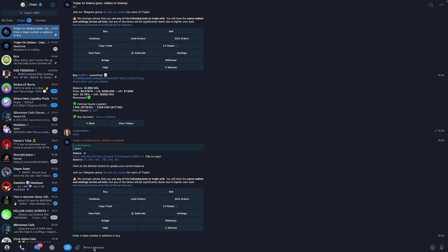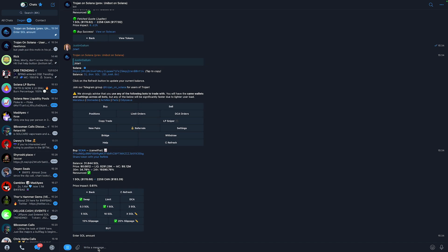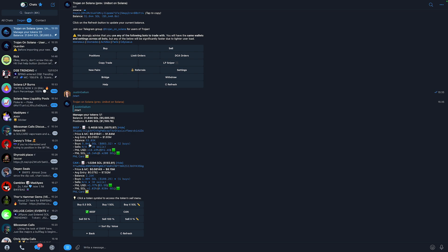To summarize the buying process: click Start, click Buy, paste the contract address, then type in how much Solana you want to buy — one, ten, whatever — and it will automatically buy that coin for you. You can then click Start, click Positions, and it will show you all the positions you currently have open together with your P&L. You can see percentage up or down in USDT and in Solana.